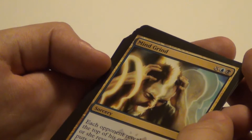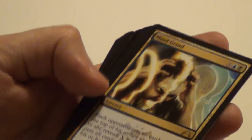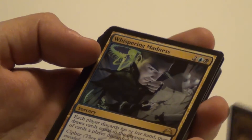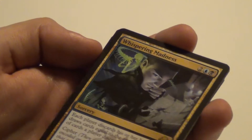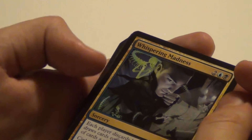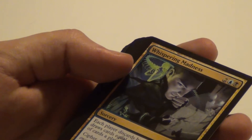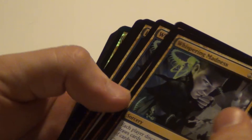Then Mind Grind — three of those as well. Each opponent reveals cards from the top of their library until they reveal X land cards, then puts all those cards into their graveyard. X can't be zero. It seems like blue and black are going for some sort of mill theme — plenty of mill cards. Then Whispering Madness — got three of those as well. Two mana, blue and black: each player discards their hand, then draws cards equal to the greatest number of cards a player discarded. You can cipher it onto a creature, meaning when it deals combat damage you get to cast the spell again for free. Pretty good for milling.